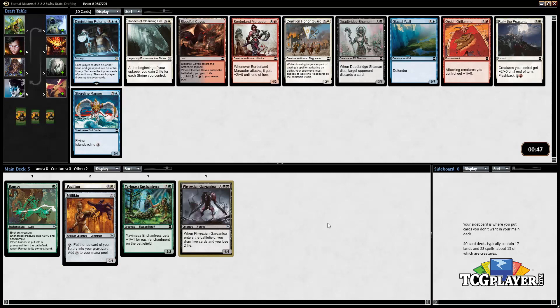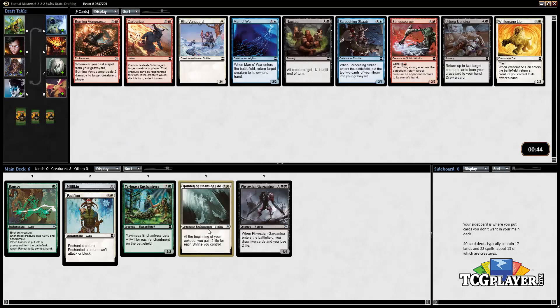Now we've gone full circle and there's a white Honden in the pack, so it's pretty attractive to take that and kind of go back towards the enchantment plan. But this could definitely end up in a train wreck just because we're a little bit all over the place. We did pass a black Honden. I guess we can take the Honden of Cleansing Fire — it's one of the better cards in the pack — so we'll go for it.